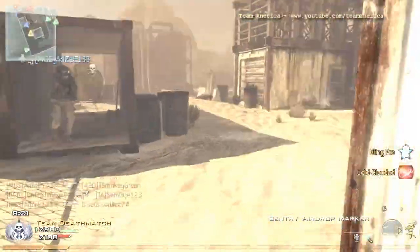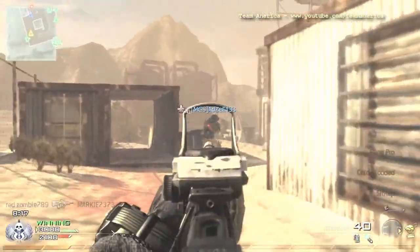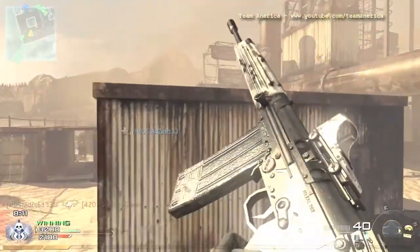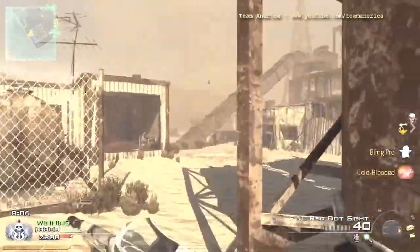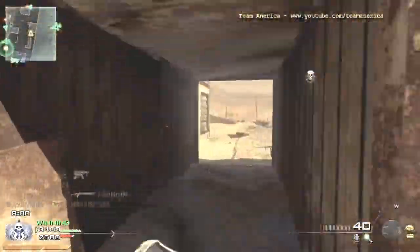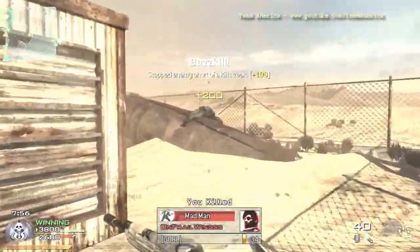Nice little killing spree here, but it's horrible with the Deagle with no Stopping Power — you just keep hitting them and sense the panic. If you have Stopping Power you can do it in two hits, but with Cold-Blooded it's like three hits, so I have to literally run into their chest and unleash a hellstorm. You're probably more likely to hurt your arm using the Deagle than actually hurt the person you're shooting. And some noob stole my care package because he can't get his own.